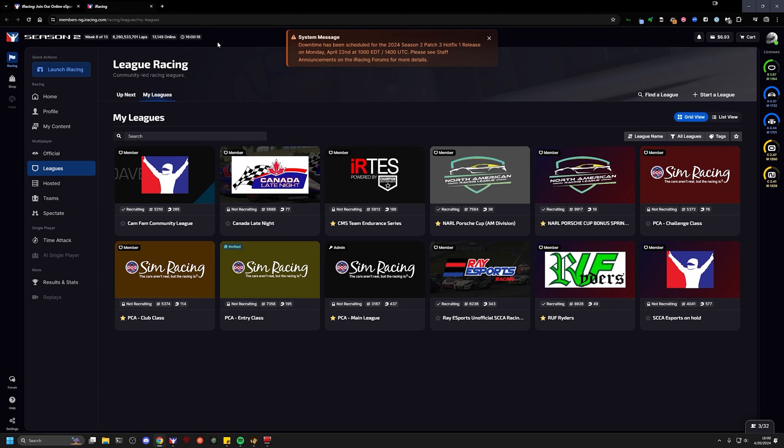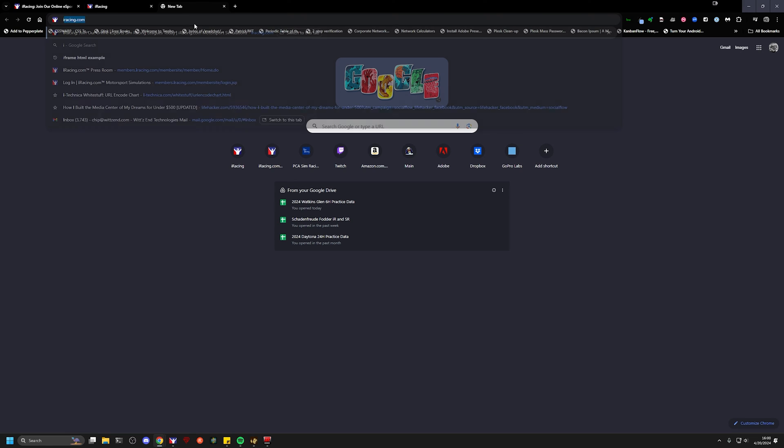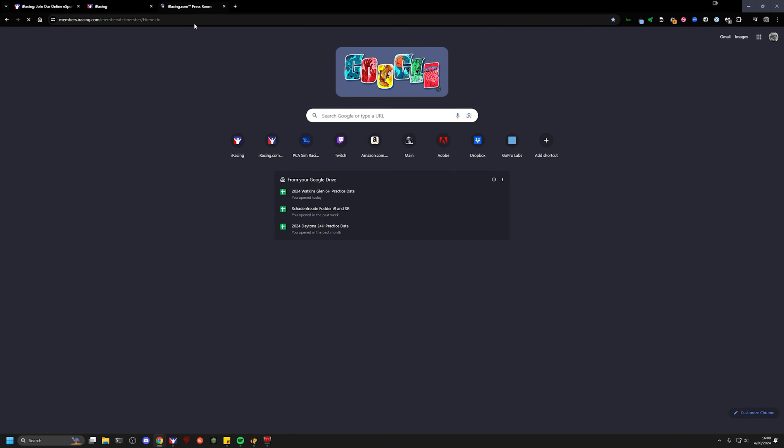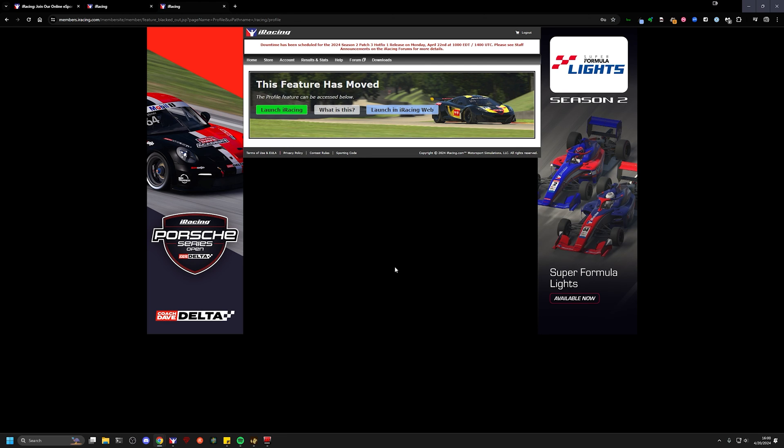The old interface you may be familiar with is still accessible if you go to members.iRacing.com, but you'll find that it is sorely lacking in capability. We're not finding anything in terms of league information in there anymore. If you go in to view your profile, you'll be told that there's a better way to do this, and it's the next generation UI.